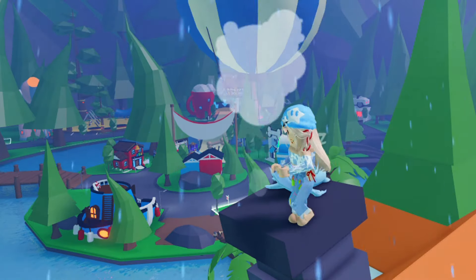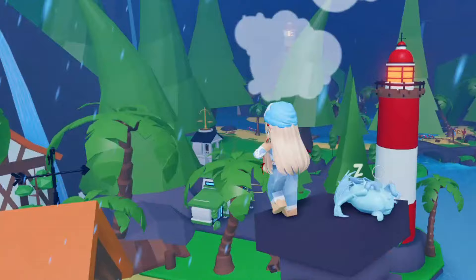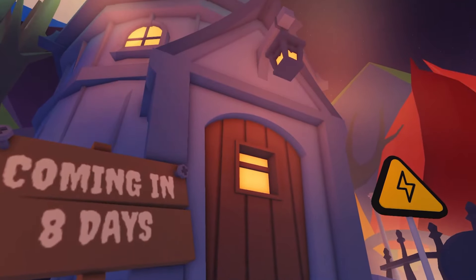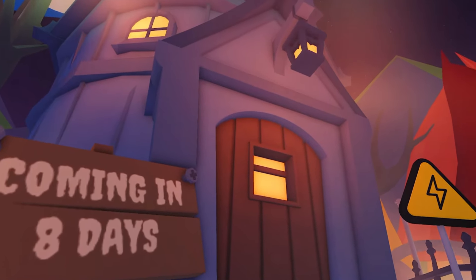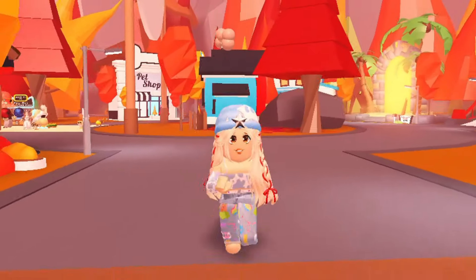Hi everyone, please be prepared. Adopt Me is changing many things, and six pets will be removed forever. Coming in the next eight days, a strange building will appear on Adoption Island, causing the pet shop to be moved to the themed area.